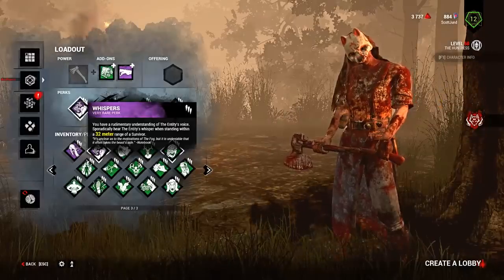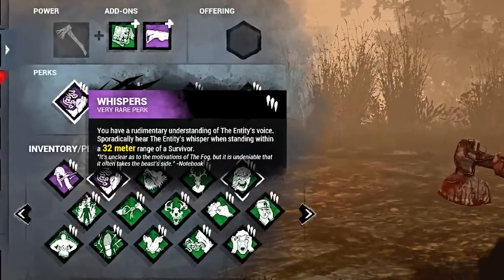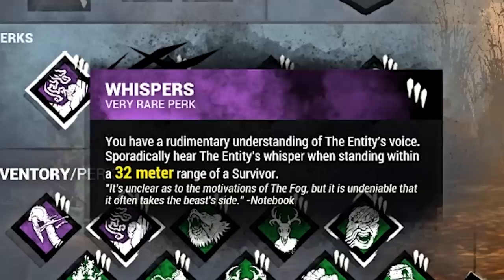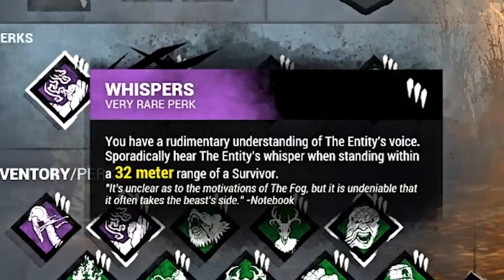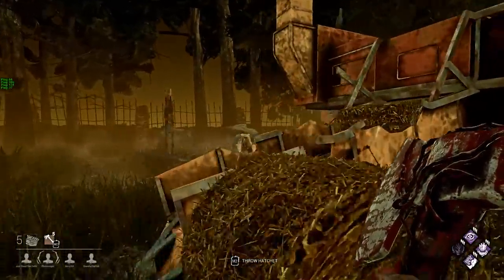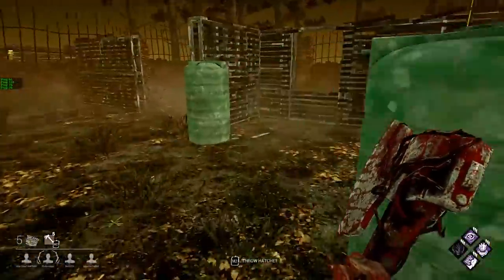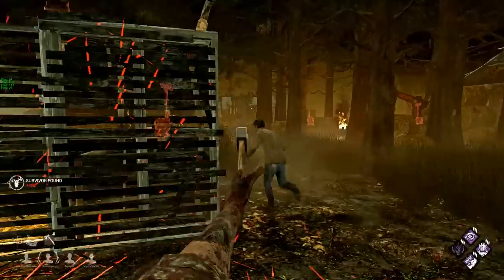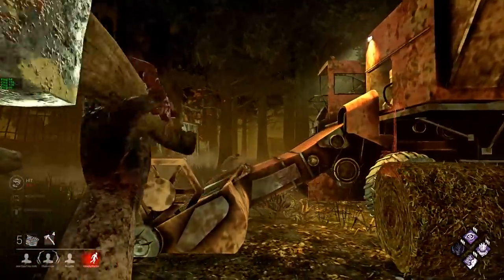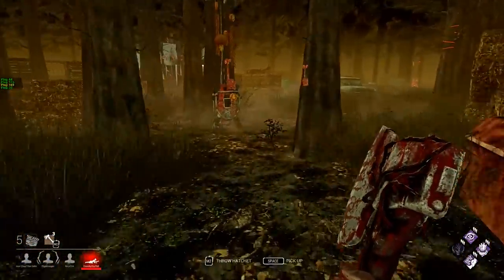Next up for perks is Whispers. Whispers is another perk that just about every killer in the game can benefit from. I used to think Whispers wasn't that great because if you're constantly around survivors, it doesn't really do anything. But I have since learned the error of my ways. Whispers is downright unmatchable when it comes to tracking once you learn how to use it correctly.